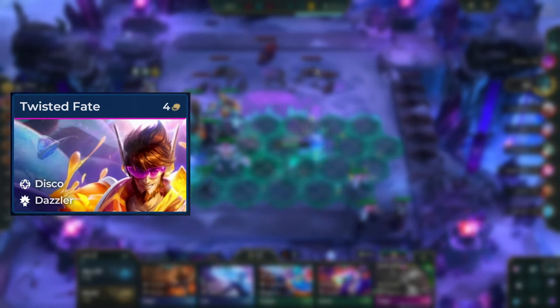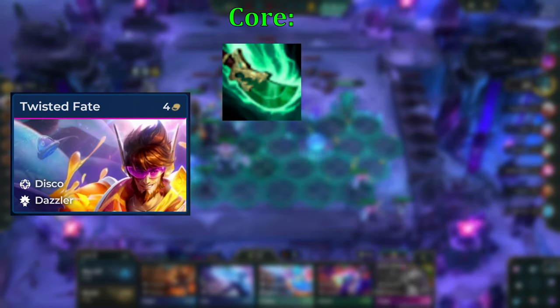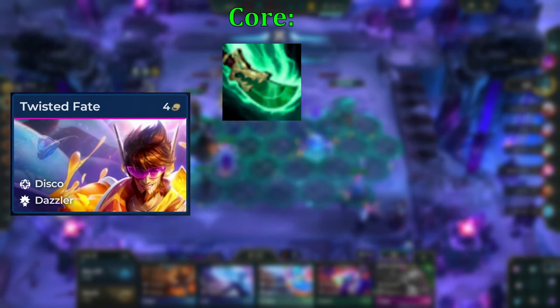TF is our main carry, so we prioritize making items for him first. He has one core item, and that is Spear of Shojin, and this is because his mana pool is on the larger side, and Spear of Shojin allows us to cast more often, which is what we need to win fights.